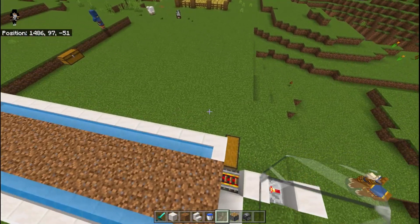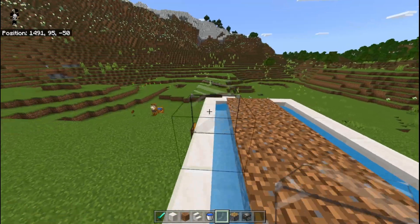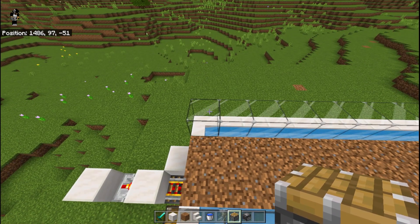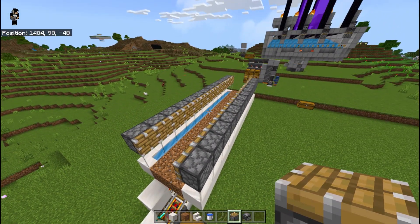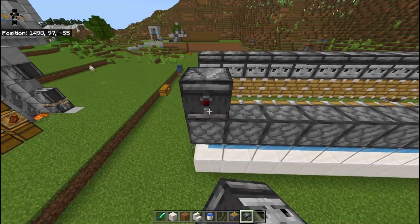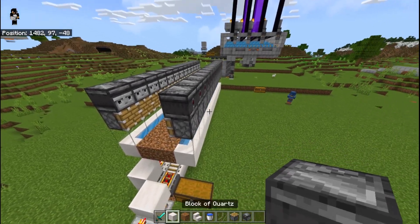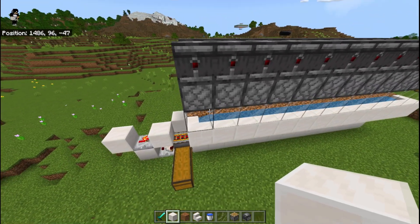Now after that we have to take a glass block here and then put a glass block here. Then you have to put a piston here, and put a piston here, and put a piston here. So friends, now this type of look is going to come here. Now we have to take observers and put the pistons on the other way, and put the pistons on them. Now our observers are also placed here. Now we have to take some solid blocks and put the pistons behind the solid block.